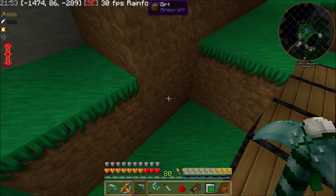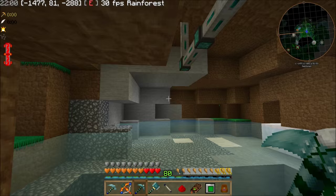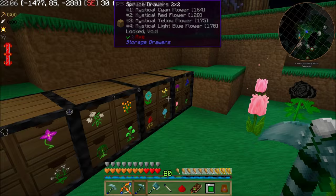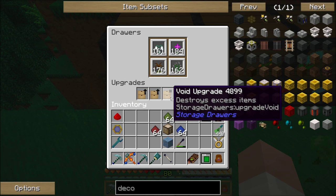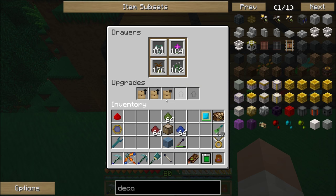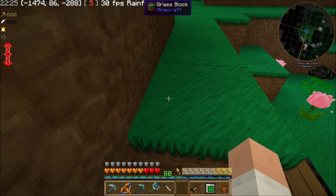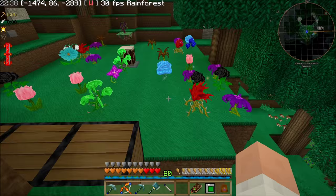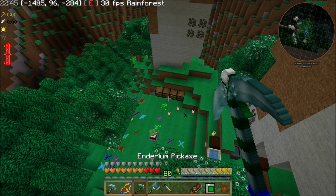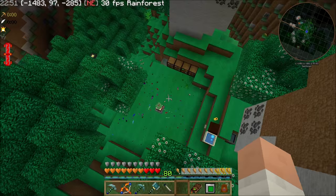These are all being sucked into that chest, and then I'm pulling them out using an item conduit and bringing them over here to these drawers — four drawers, so I got a total of 16 slots. There's 16 different colors, so it's perfect. In each one of these I have two storage upgrades of obsidian, so they'll hold 10 times as much as standard. I also got a void upgrade in case it fills up beyond those 10 times. I think it's like four stacks normally, so it should be able to hold like 40 stacks each of the flowers.